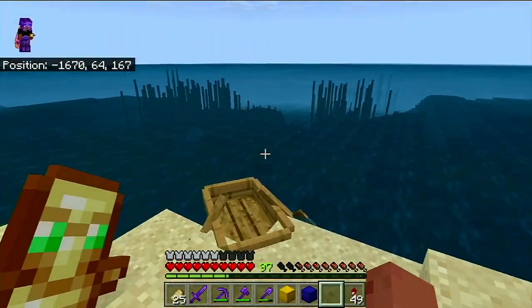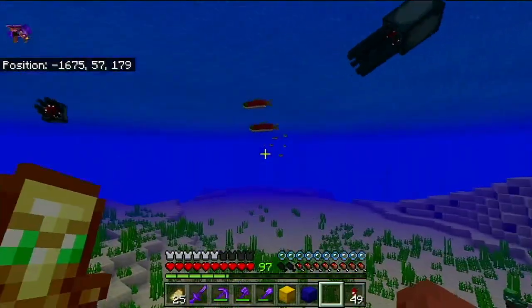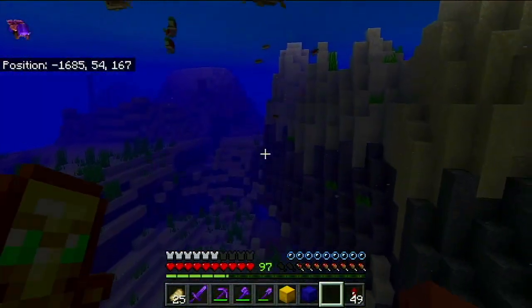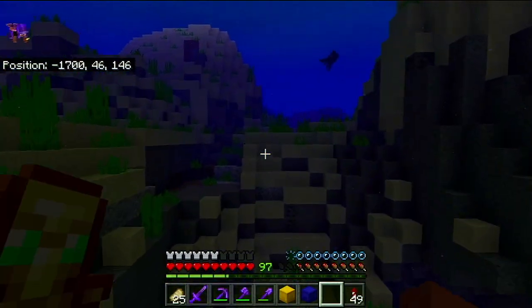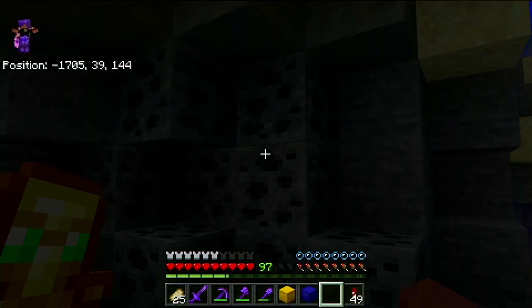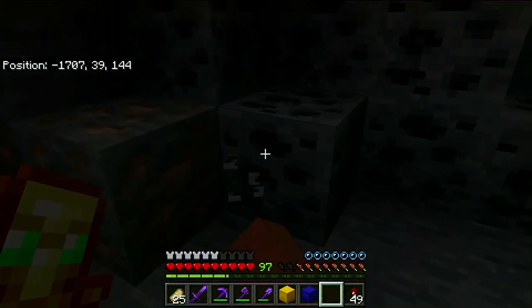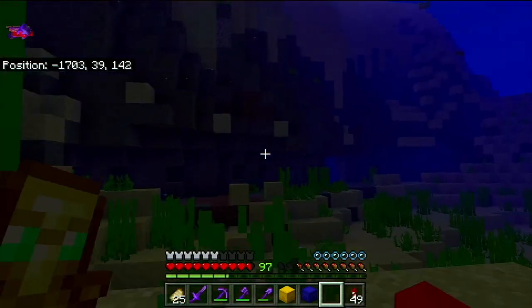Anyways, I'm going to quickly hop into the ocean here just so I can see if I can find an axolotl or a glow squid. I heard that the spawn conditions for a glow squid require a block of stone within five blocks of it — I'm not sure if that's true. Here's the first thing we're going to see from 1.17: the new iron texture and new coal texture.